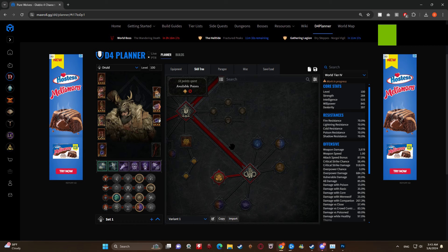Alright everybody, I have a really fun build here - this is a true werewolf wolf pack build. You'll be running around utilizing all of the werewolf abilities as well as werewolf companions. I have ravens in here for a bit of extra damage, and I'm going to show you a couple of variations depending on what you're doing, because this should be pretty good for the majority of the game.